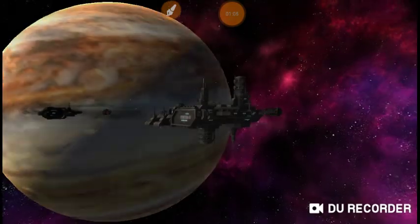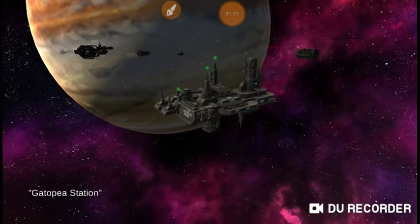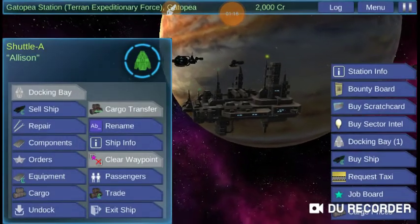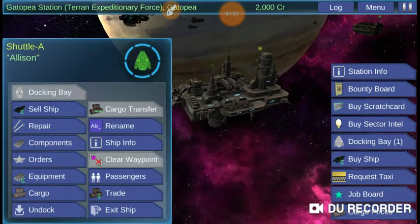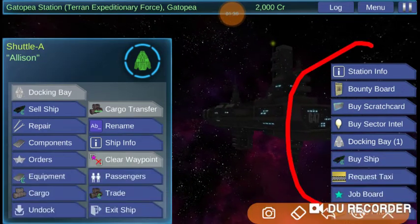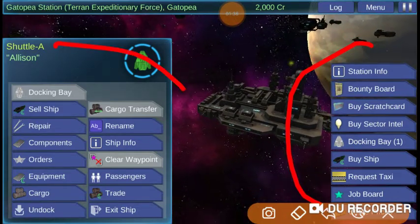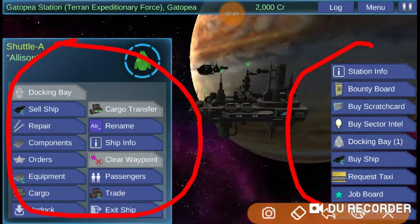I'm trying to remember where we left off — I just did this about an hour ago, so I should really know where we are. Anyway, we haven't left Gatopia yet; we're still docked in Gatopia Station. I think we went over some basic stuff. Let's check out some more options in this side menu here before we get going.